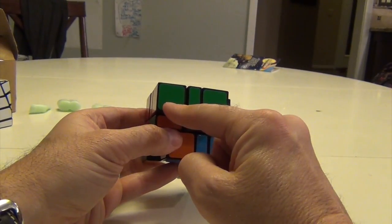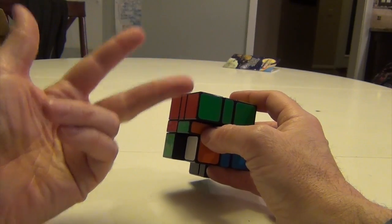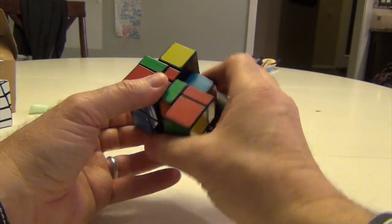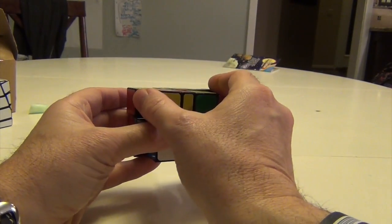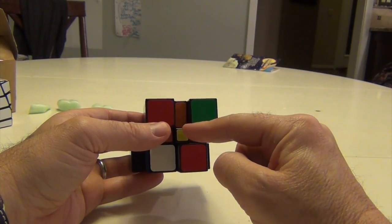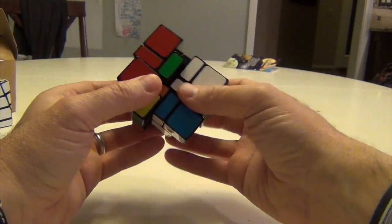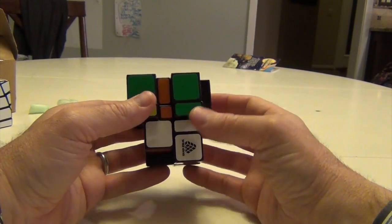Now do the same thing on the other side. On the left side, do a clockwise rotation — that's R-I-D-I-R-D twice. R-I-D-I-R-D, R-I-D-I-R-D — once. Do it again. Now move it from left to right, and do R-I-D-I-R-D with one cycle counterclockwise. R-I-D-I-R-D, R-I-D-I-R-D — once. Simply move it back with a U. That's the first part.